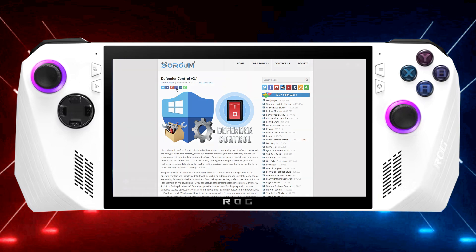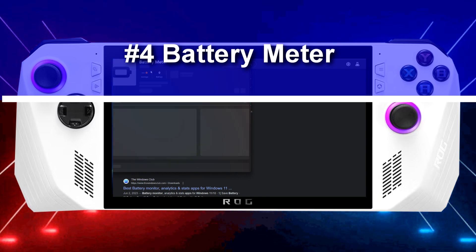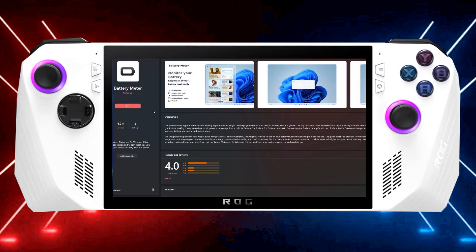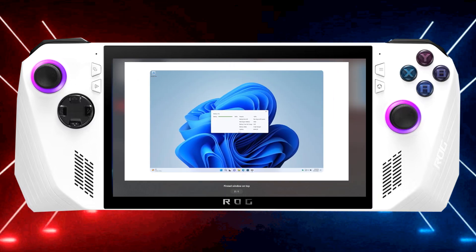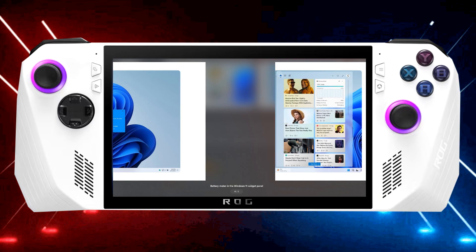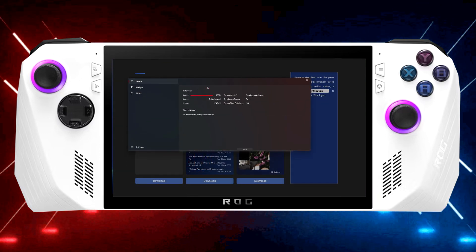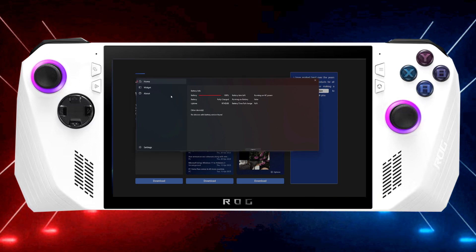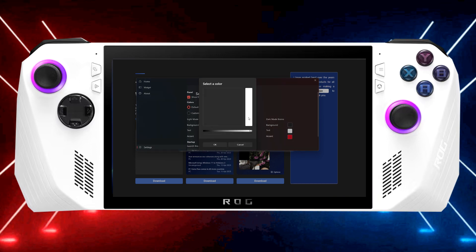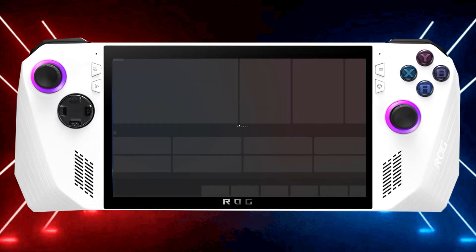Besides all that, there's another app I use to track my game's performance and specifically the battery life of my ROG Ally. This application is called Battery Meter. I use it to accurately measure how much battery I have left while playing a specific title. It's also great for seeing your battery's health. You can customize the app's background, add it to your widgets, and just flick up to see battery life — opposed to hovering over the battery symbol on the taskbar with its inaccurate numbers. Battery Meter is tailor-made for Microsoft Windows and is only available in the official Windows app store.